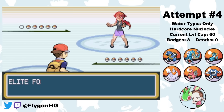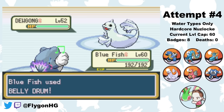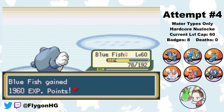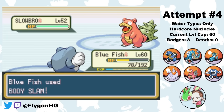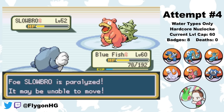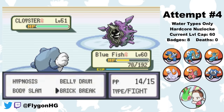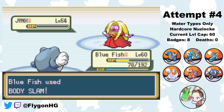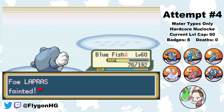First Elite Four member is Lorelei with her Ice types. I lead Bluefish and immediately go for a Belly Drum, maxing out my Attack. Bluefish's Brick Breaks and Body Slams tear through Lorelei's team. Body Slam does paralyze her Slowbro, and then it gets fully paralyzed — though this Slowbro doesn't actually know any Psychic type moves so it wasn't a big threat anyway. The rest of Lorelei's team goes down to Brick Breaks and Body Slams. Easy victory.